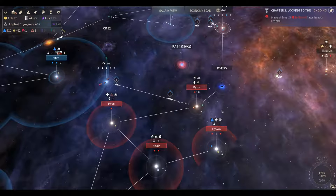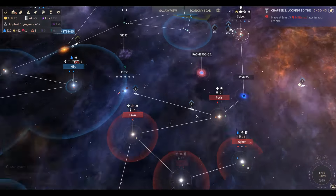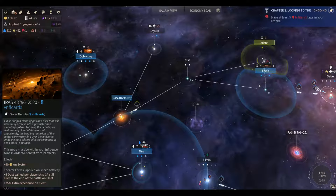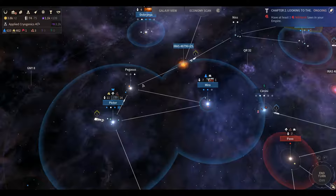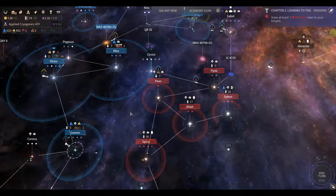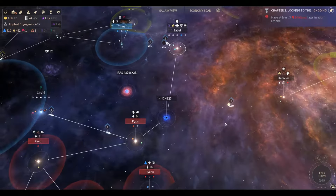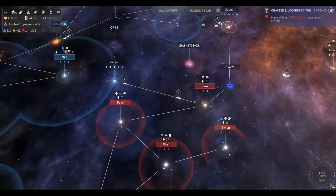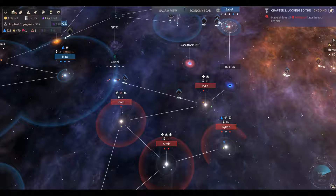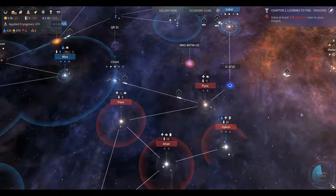Their fleets have moved out of Pyxis — don't know where they went. The Doria parked over here on this nebula for some reason, not sure what that's about — we'll let them sit there. Not much happening that turn, so we'll just keep the turns rolling.